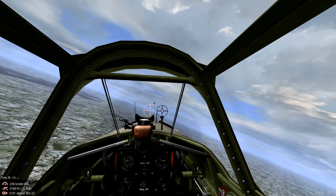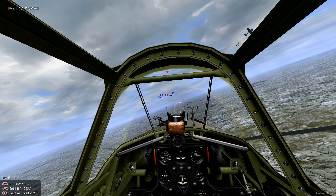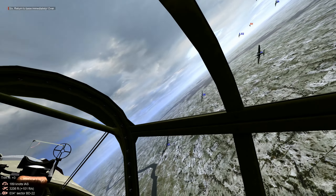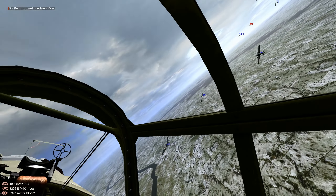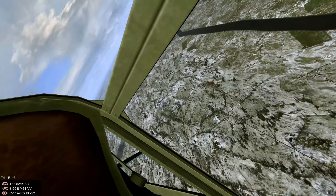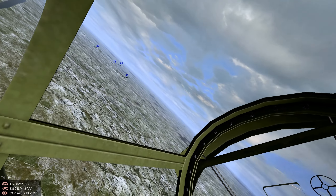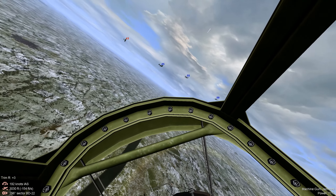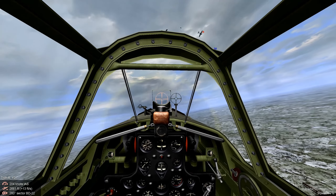So we're now on Mission 5, and it's another border flight. We spot an entire wing of Luftwaffe bombers — HE-111s. So we go in offensive, try to get some passing hits. The Luftwaffe pilots really keep it together — they fly defensive circles.